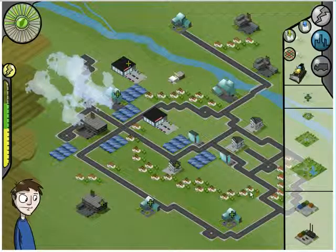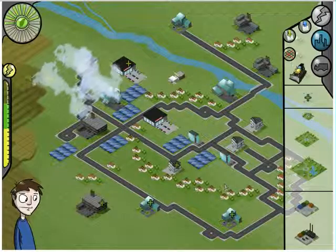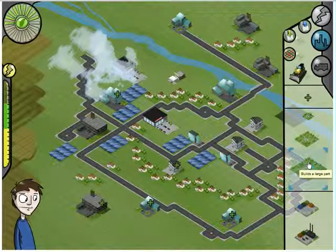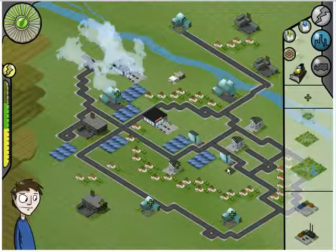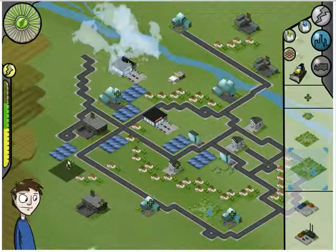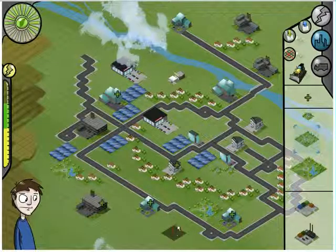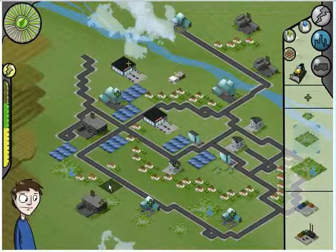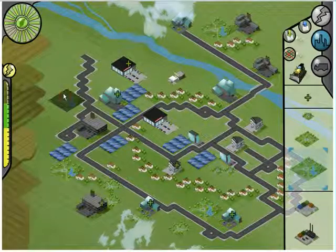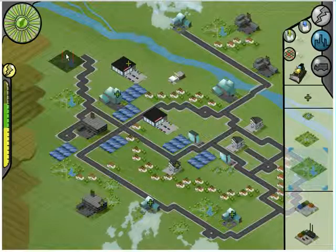Several parks — a small one, a medium-sized one, and a big one — can also be built to lift the mood of the citizens. The bigger the park, the bigger the impact on the green bar, and also the bigger the impact on citizen mood. Our citizens just got happier.